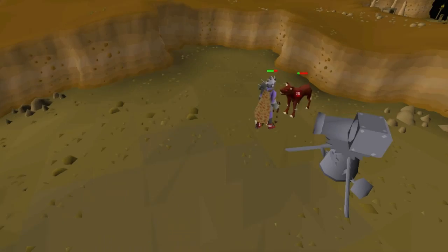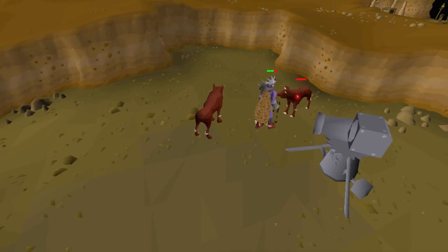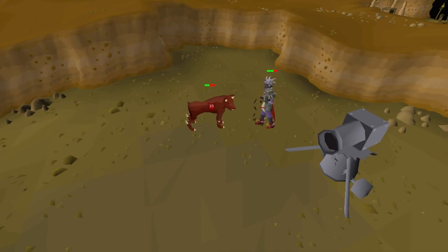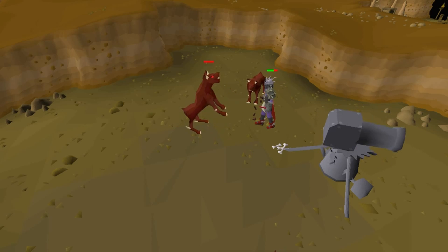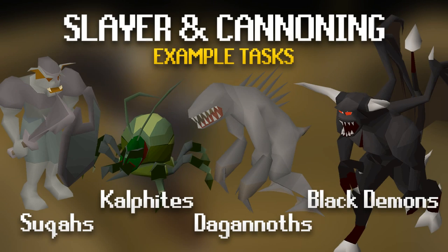Using the Dwarf Cannon paired with Slayer is one of the most efficient ways to train your range. You get approximately 0.75 ranged XP per Slayer XP when you're training, meaning that getting to 99 Slayer while using your cannon you'll get around 95 range. Some examples of tasks you should be using your cannon on are Suqahs, which you can get up to 60k Slayer XP per hour, and Cave Crawlers, which are extremely fast with the cannon.